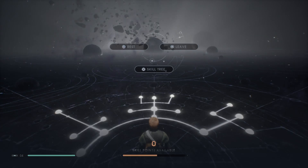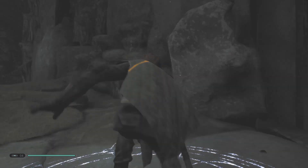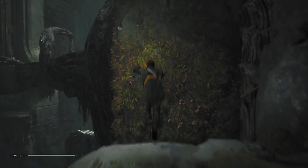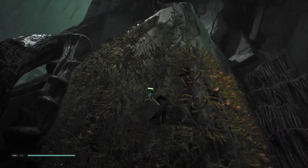Welcome back to my Star Wars Jedi Fallen Order walkthrough. This is part 12, and as you guys can see we are right where we left off. We are currently in the well, right at the beginning of the tomb of Mik Trull.